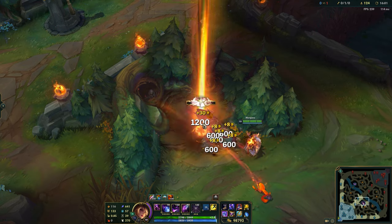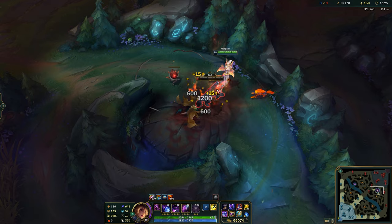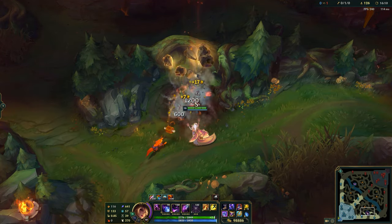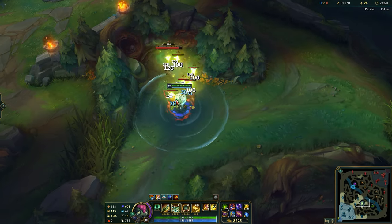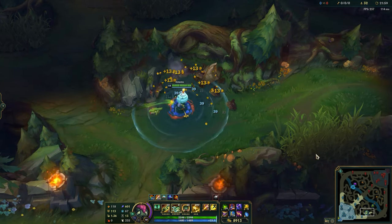Once the pet is fully upgraded, the smite deals 1200 damage to the primary monster and 600 damage to nearby monsters — you heard that right, the smite is now AOE. How do you like the idea of having a companion in the jungle? Will this make the role even more OP? Personally, I'm just happy the red smite is gone.